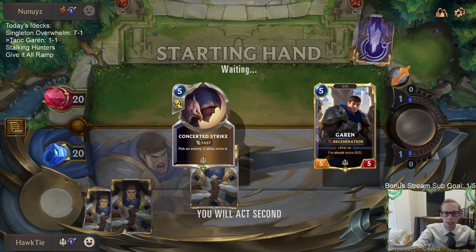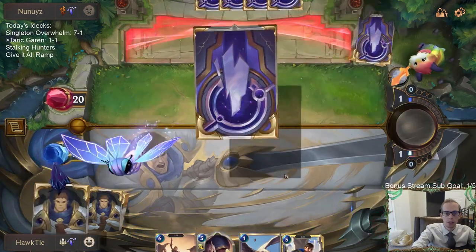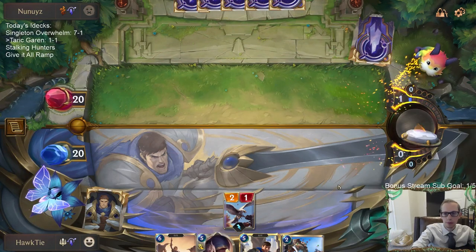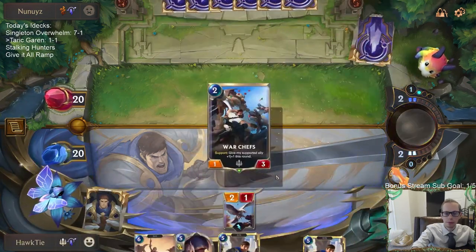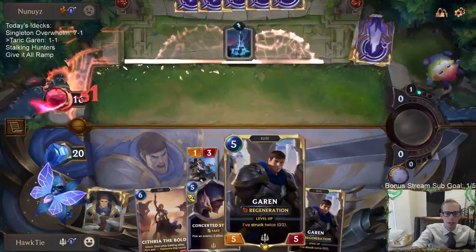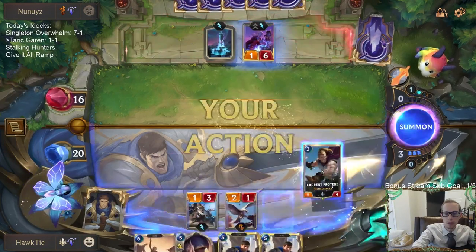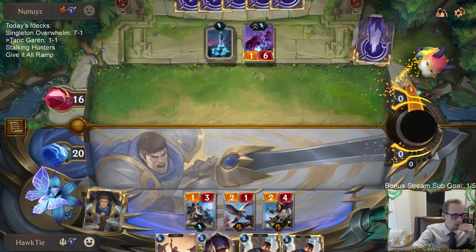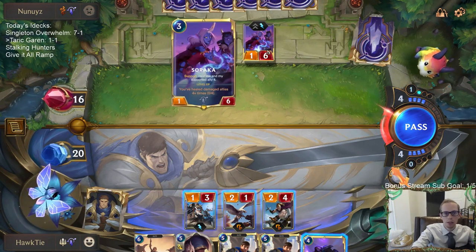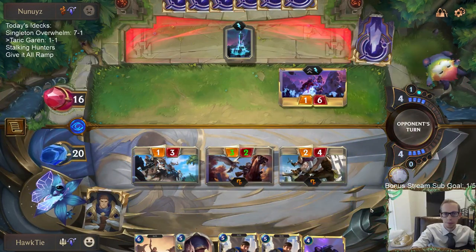Let's keep Garen and Concerted Strike — I know that's a little slow. I don't like the Cythria draw. Garen seems super powerful and I want Concerted Strike for Tahm Kench. We're getting very punished for keeping Garen. Is hitting them for four worth putting two damage on Soraka? I think the answer is no — I don't want to put three damage on Soraka.